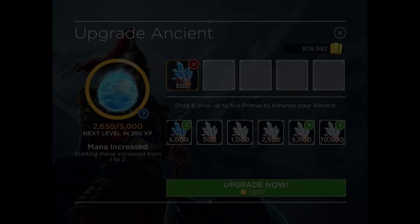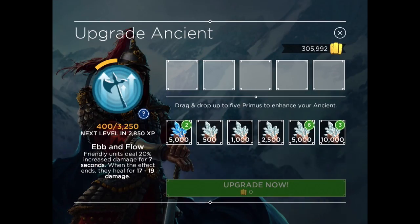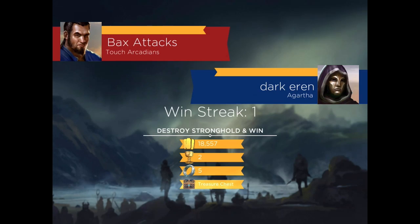I am at Stronghold level 9, so taking that 11 is pretty useful. I'm thinking I need a little bit more oomph on his spells and a little bit more starting mana, so we're going to pop him up to level 11 with some extra Ice Primus.